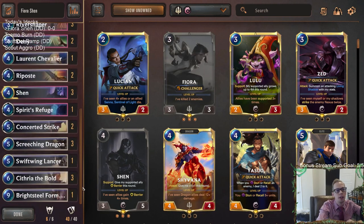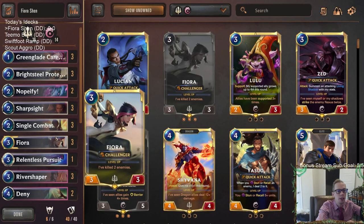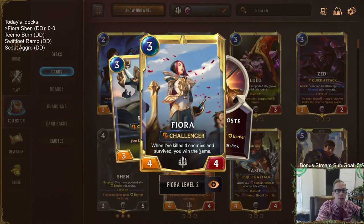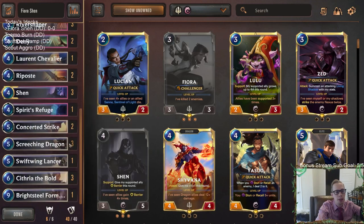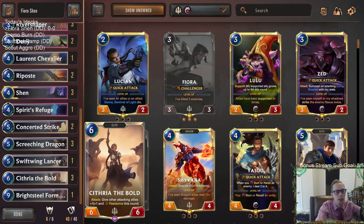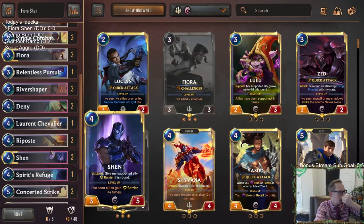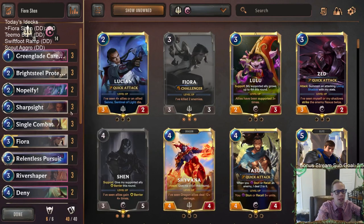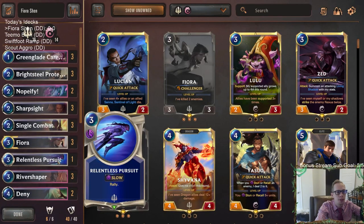I'm playing them all in ranked, so hopefully we have a pretty decent rank update today. This deck is really, really solid. Fiora can win games on her own — just needs to be able to kill four enemies — and the deck is designed to help enable Fiora as much as possible. We have a good top end: Bright Steel Formation, three Cithrius, a Swift Wing Lancer, and spells like Riposte, Spirit's Refuge, Deny, and Nopefy.